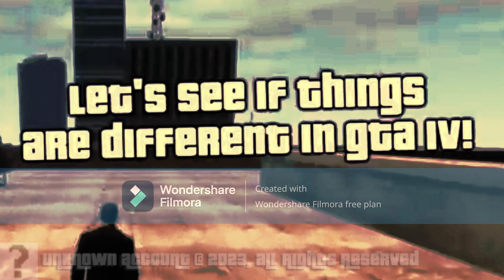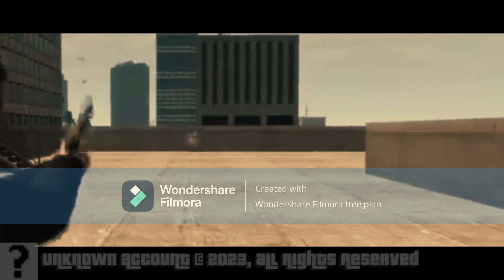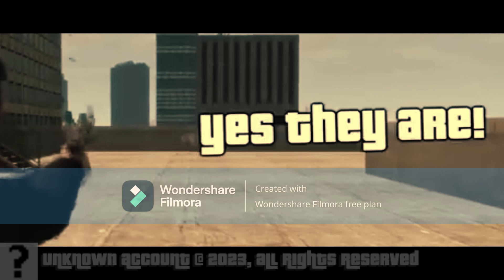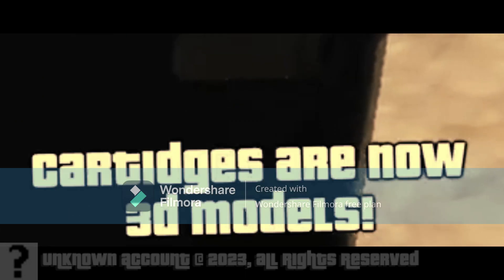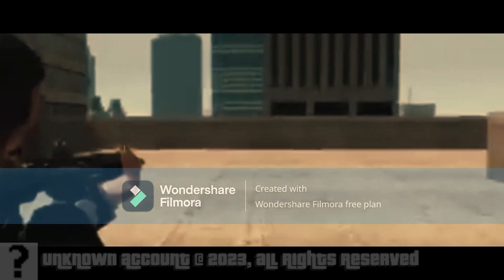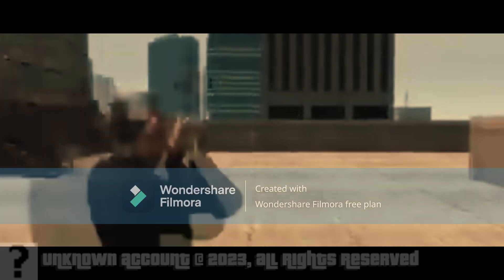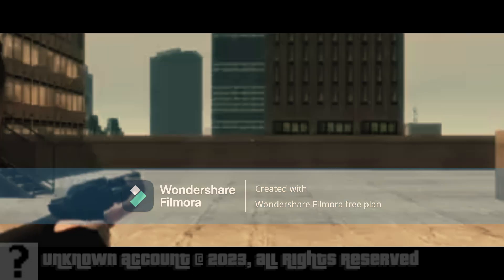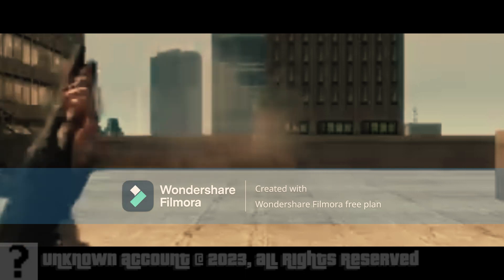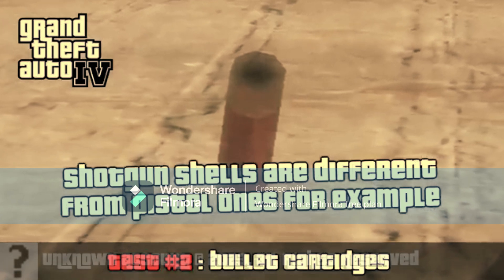They disappear in mid-air. Let's see if things are different in GTA 4. Yes, they are. Cartridges are now 3D models, and they look different depending on the gun you're using. Shotgun shells are different from pistol ones, for example.